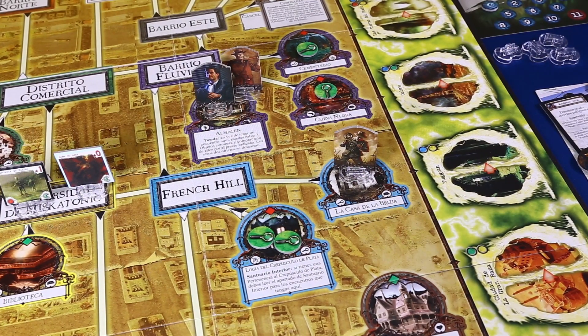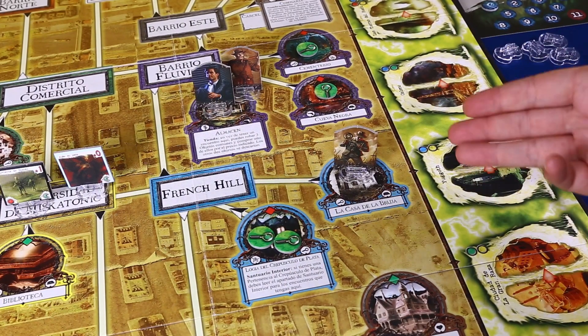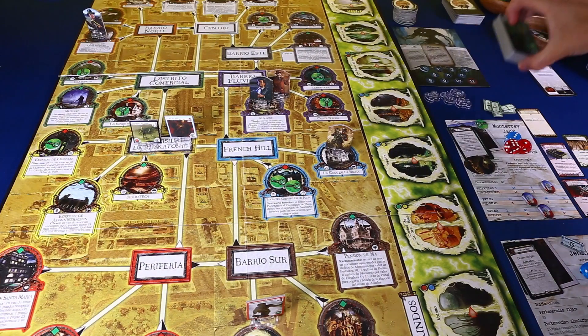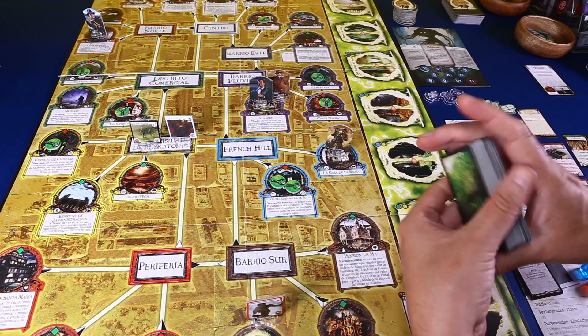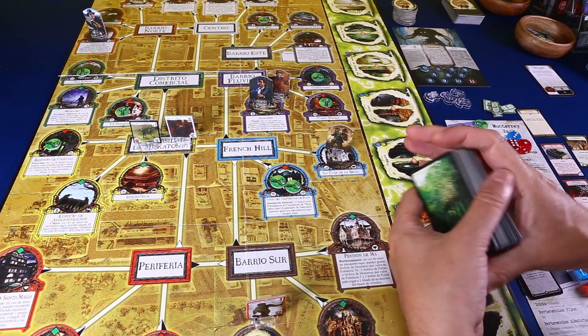Esto acaba la fase de encuentros de Arkham. Como no hay nadie en otros mundos, la fase de encuentros de otros mundos nos la saltamos. Así que, amigos, fase de mitos. La fase de mitos se soluciona robando una cartita de mitos y resolviéndola. Esta vez la vamos a resolver de manera correcta.